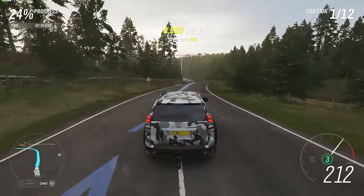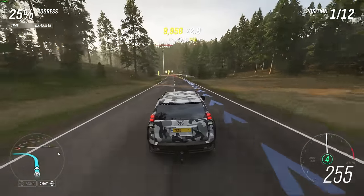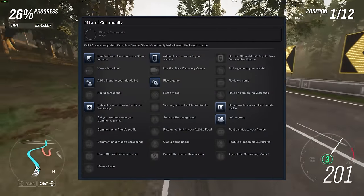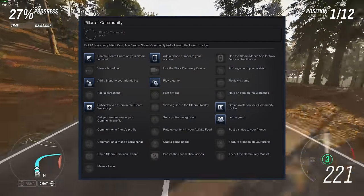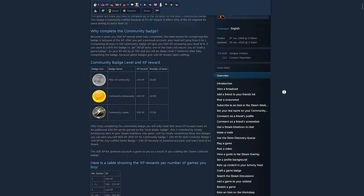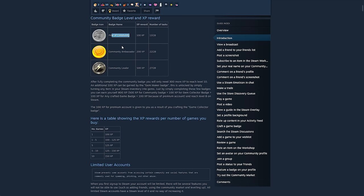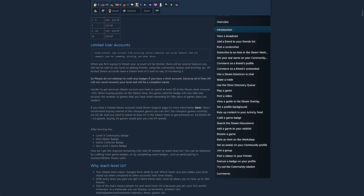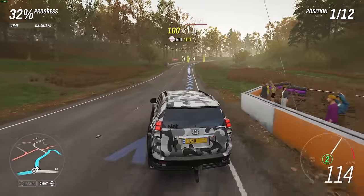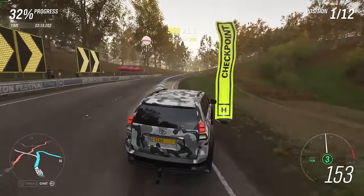These are simple XP challenges and things like that. When you sign up to Steam, the first thing you can do is finish the welcome badge for a little bit of XP. The Community Leader Badge can get you from level 0 to level 5 for free simply by doing simple challenges on Steam. There are three different levels to it: the first gives you 100, then 200, and finally 500 XP — that's a solid five levels. The guide linked in the description talks about how to complete basically all of these challenges, and it should be incredibly simple to follow. When you're done, you should be on level 5, which is a great place to start.